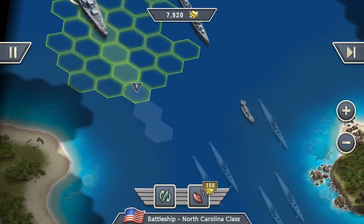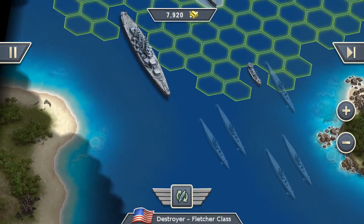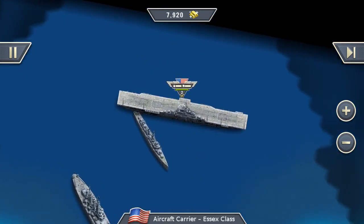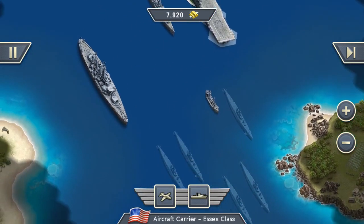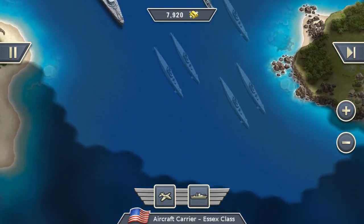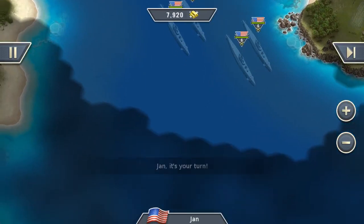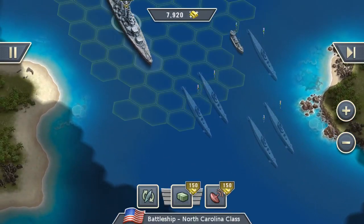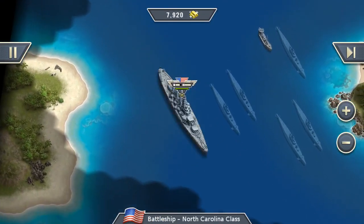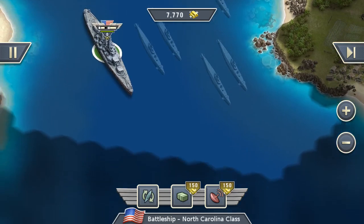Now we can move our ships and also our aircraft carrier. Since he has not so many movement points, he should be in range, otherwise we might have a problem if we want to resupply our fleet. Now let's move the battleship a little bit more to the front and scan for enemies. We are still in the clear — that's good.